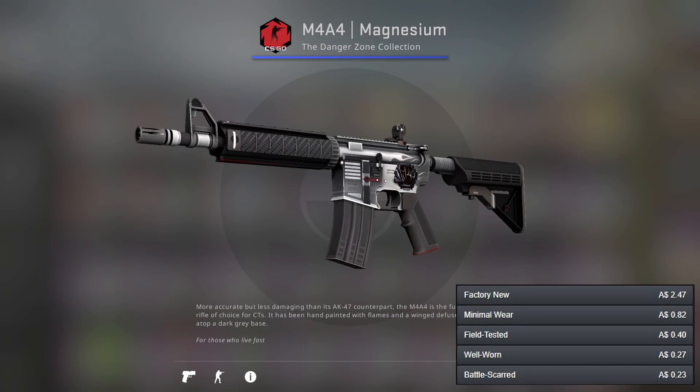Moving on to the M4A4, we've got the Magnesium and the Asimov. The Magnesium is just a really nice looking skin and it's really cheap, so I'm going to highlight that one. We've also got the Asimov — if you want to go for all the Asimovs you can get a nice collection going on. So you've got two pretty good options.